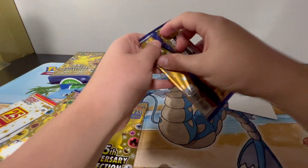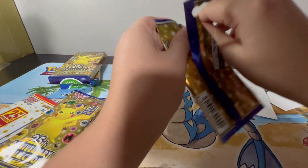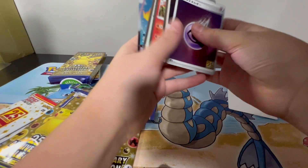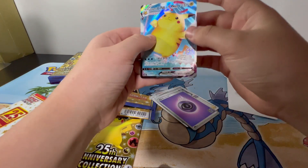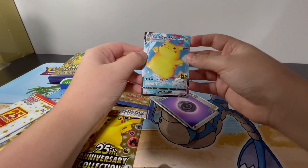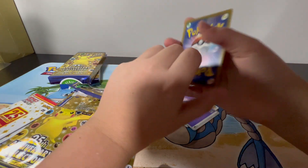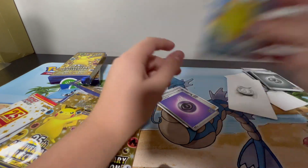Can't wait to get into those promo packs. I literally cannot wait. Come on, gold Mew! We got — yo, I like this holo pattern so much. That is so cool — Surfing Pikachu VMAX. That looks like a really good condition. Perfect. Nice.